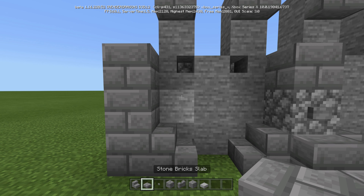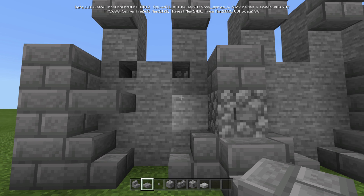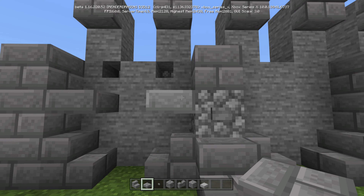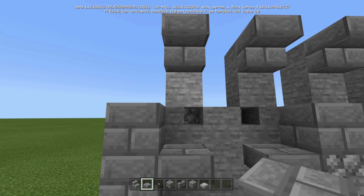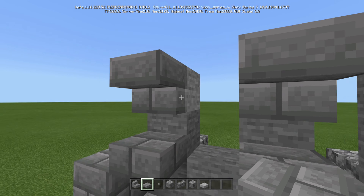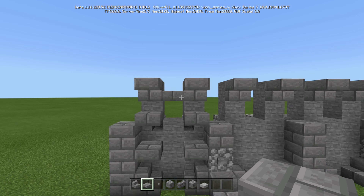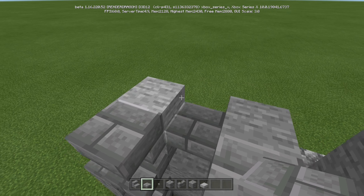Then we're going to take our stone brick slabs and count up one, two for the stone brick — you'll know you did it right if you also place it next to the cobblestone. Then right on the bottom of that one, just like that. And then in between the five-high pillars, put it on the back just like that — not touching the stairs, but actually on the stone. Do that for all of them.